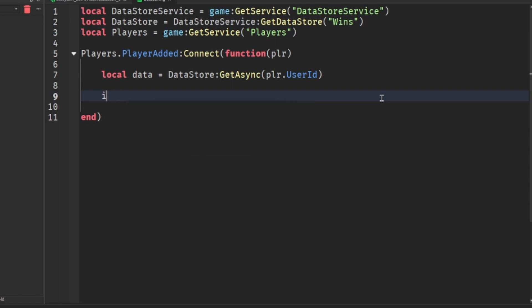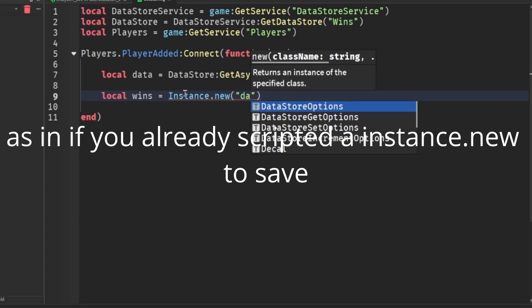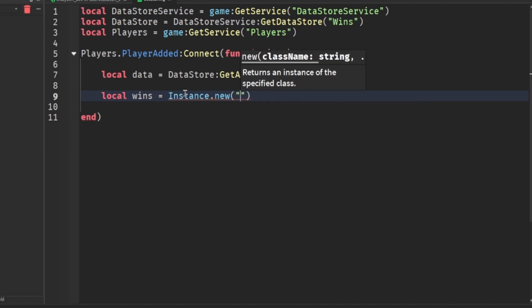Local wins — if you already have wins coded, you can skip ahead. If you don't, just follow this. We're going to add a NumberValue for wins.